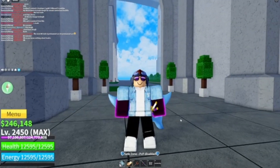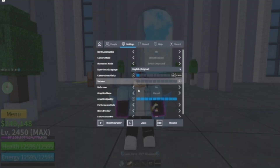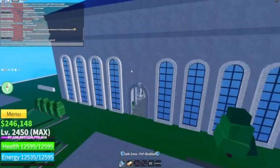If it's daytime, follow these instructions. Open your settings, click settings, and where it says graphics mode, if it's set to automatic change it to manual. Where it says graphics quality, put it all the way down.